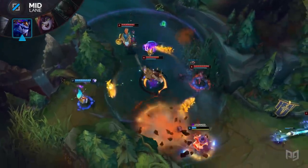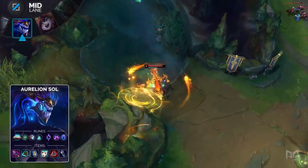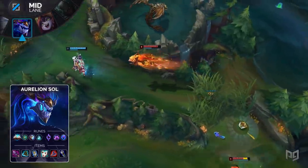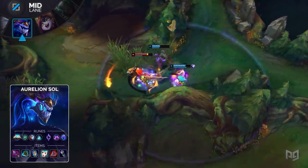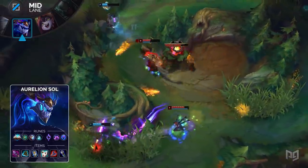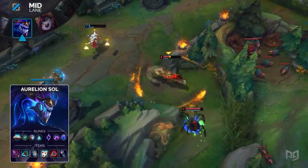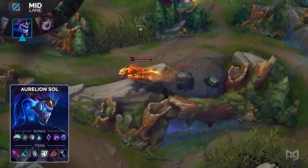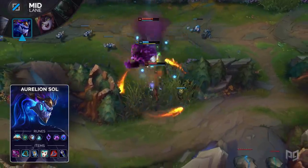Aurelion Sol already deals plenty of damage and pushes in waves quickly, so he doesn't rely on a Keystone to cover the essentials. When playing him, make sure to go for the typical Corrupting Potion start, followed by an early Dark Seal purchase. You'll need this for a strong early game start to gain lane priority and also have some more sustain to work with. For runes, take Unsealed Spellbook, Perfect Timing, Minion Dematerializer, Time Warp Tonic, Nimbus Cloak, and Transcendence. Perfect Timing can come in clutch during the mid game — the stopwatch you receive is easily one of the most valuable items you can get, and with this rune, it comes for free. You get one free usage of a Stasis before you finish the Zhonya's Hourglass. Minion Dematerializer is a must so that you can push in waves and roam. For items, take Rod of Ages, Mercury Treads, Zhonya's Hourglass, Liandry's Torment, Rabadon's Deathcap, and finally a Void Staff.